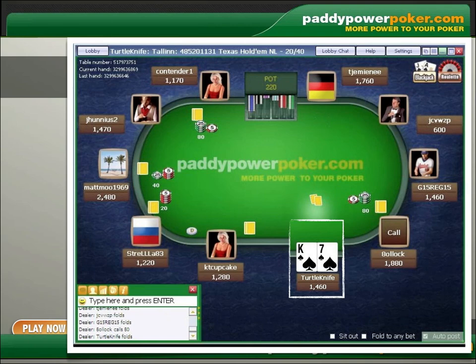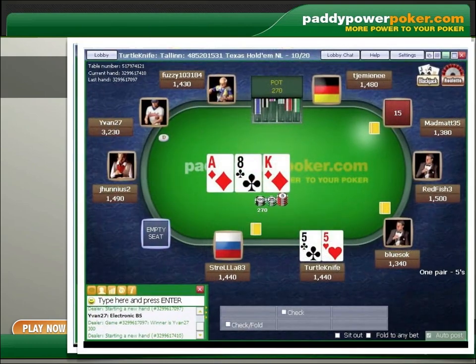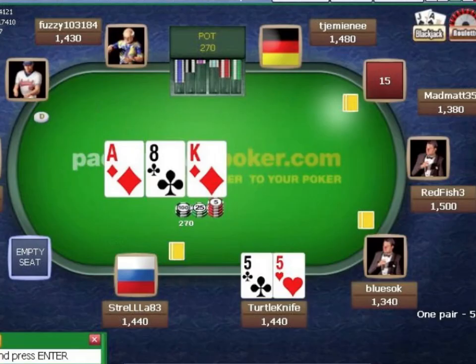With my pocket fives, I was able to limp in against four opponents — that's a perfect scenario for set mining. However, there are three overcards and a couple of draws on board. Notice also that one of my outs is the five of diamonds, which would put a flush on board. Don't bluff here. Instead, get out of these kind of pots as fast as you can.